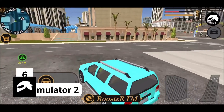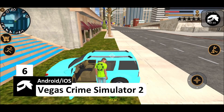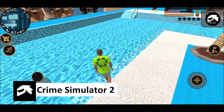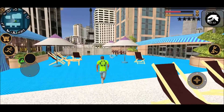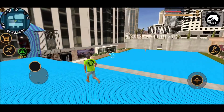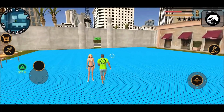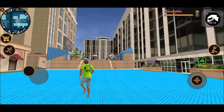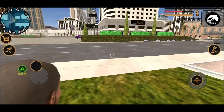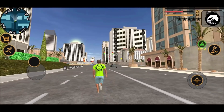On number 6 we have Vegas Crime Simulator 2. This is another GTA-like game available on the Play Store. You get almost every control in the game — you can steal anyone's car and do drifts on the roads, create chaos by hitting other people in the town, or shoot policemen. Once you start playing you'll realize the game has tons of motorcycles in addition to cars, and you can also ride a helicopter or a tank. This is a must try if you're looking for something nostalgic as well as fun.